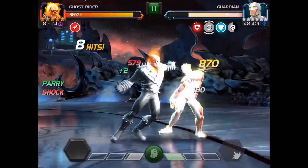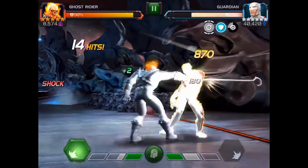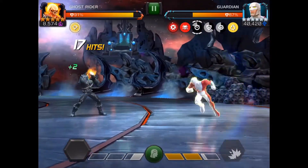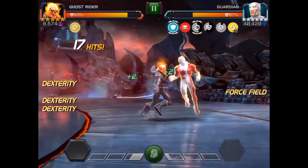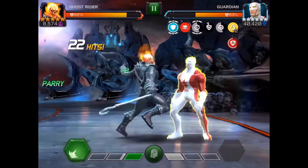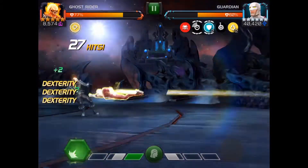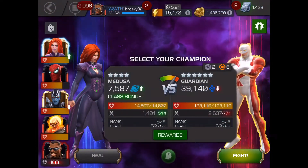As far as champion choices, the best ones are those that can cause armor break or that can nullify the armor up buff. Ghost Rider is not a very strong damage output champion but he does have an ability to nullify, so he has some use if you're good with him. Other good choices would include Scarlet Witch, because her auto-attacks can nullify as well as her special attacks, or any champion you can reliably nullify a buff with.